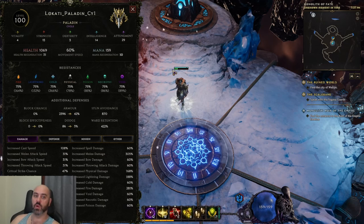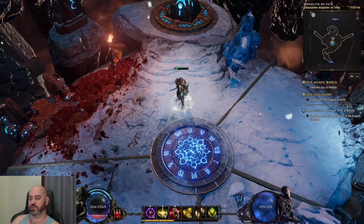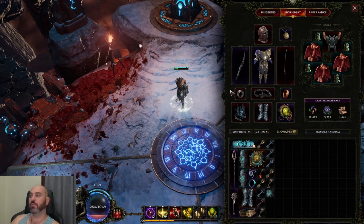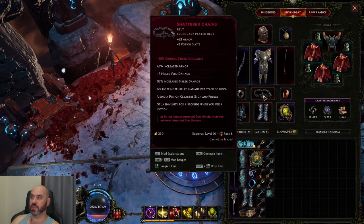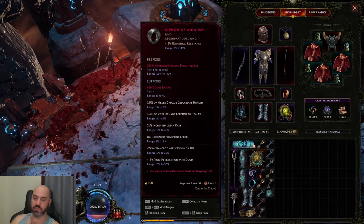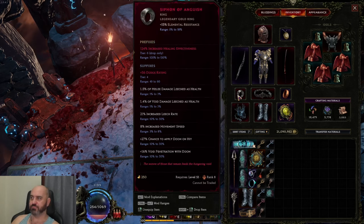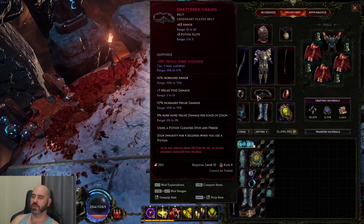These numbers will work up until about 400 corruption. Once you hit 400 corruption, you're going to start needing some additional damage. You get that by equipping Siphon of Anguish and Shattered Chains. Siphon of Anguish applies doom, so you want a good roll on your chance to apply doom. Shattered Chains makes doom give you more melee damage, and the belt itself has increased melee damage and a bit of melee void damage. This is a really strong combo for increasing damage. Your armor may dip a little, but Shattered Chains has an increased armor statistic to offset most of that.